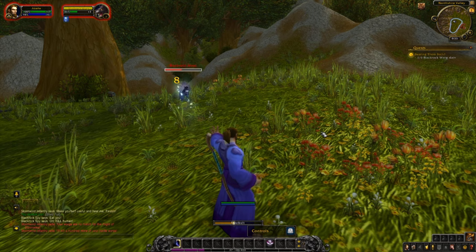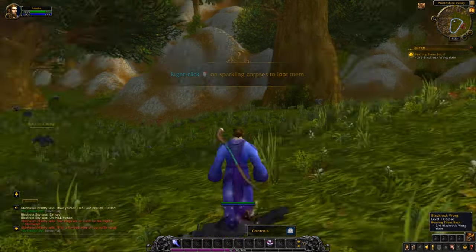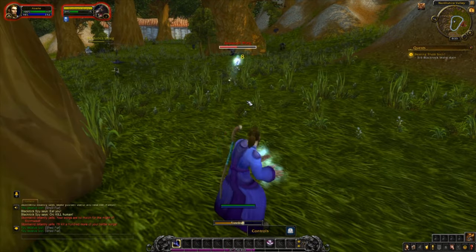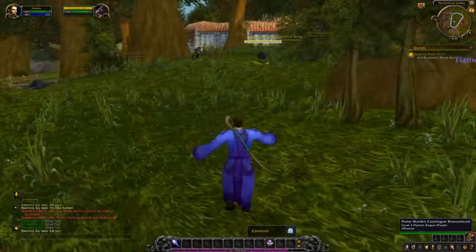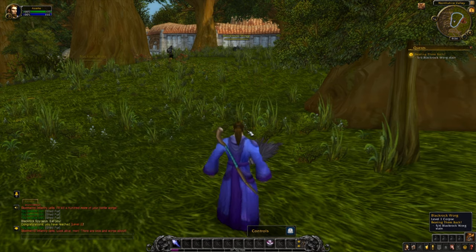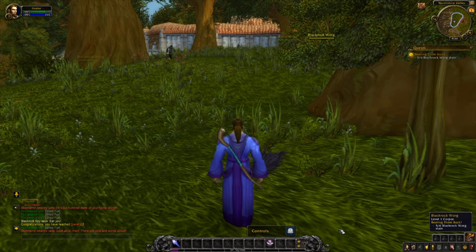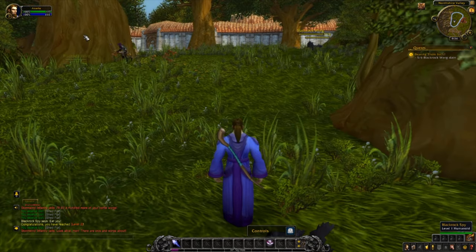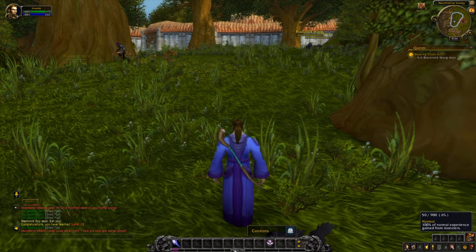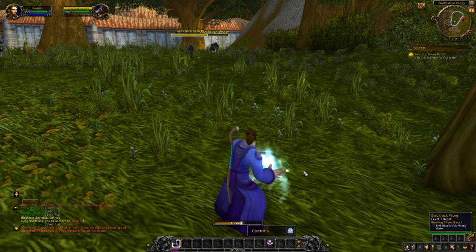I'm going to fast forward through this for you, but enjoy getting to grips with your character, killing wargs, and using your abilities. After five kills we've gained a level — this number now says level two, we've gained about 20 experience points, and our bar at the bottom has reset. We'll just kill one more warg and then we'll be ready to hand in our quests.